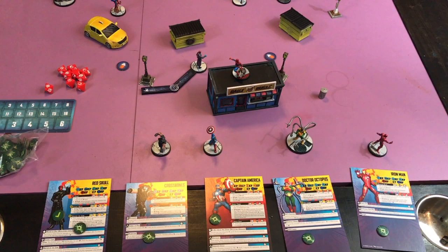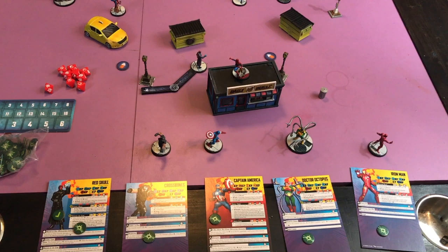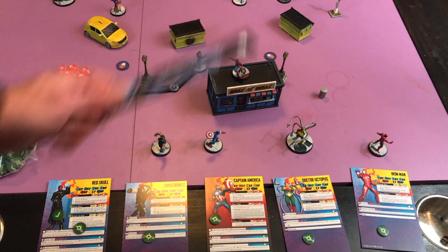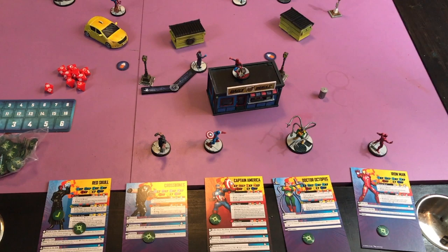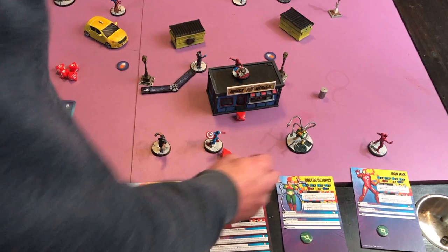Let's say Spider-Man moves there and we activate Captain America. His first action is going to be to strike Spider-Man, but the range is 2 and he's just out of range, so he's going to throw his shield, which is range 4. Spider-Man is considered to be the size of the object he's on — a size 3 building plus size 2 Spider-Man equals size 5, so you're not going to get any cover benefits on top of a building. He does a shield throw — it doesn't cost any power and he rolls 4 dice, but he rolled all blanks, which was a terrible roll.